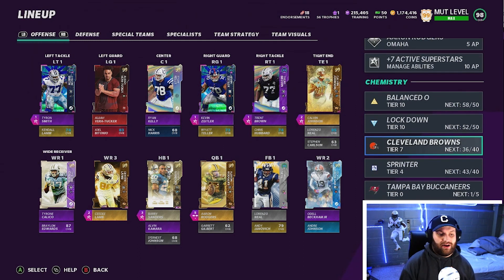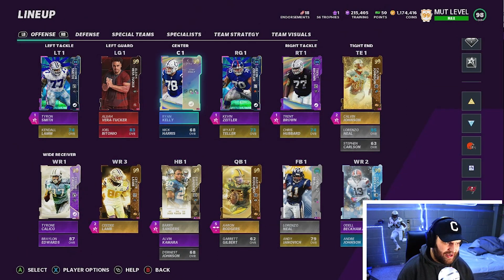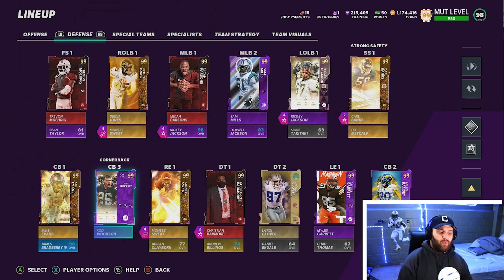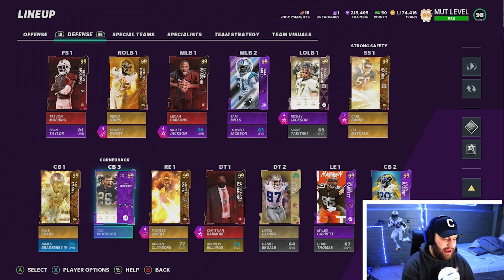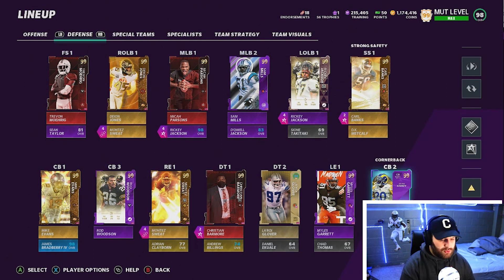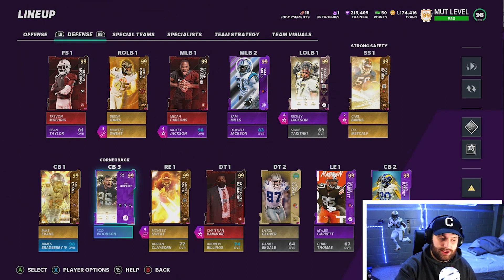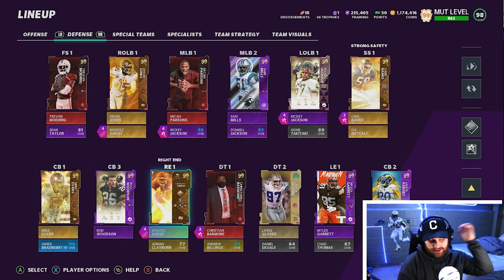We have 36 out of 40 Browns chemistry — I'm a Browns fan, but not many Browns actually play on my team besides Odell and Kevin Zeitler on offense. Moving over to defense: our corners are by far our best position. I love Mike Evans on next gen — I think he's a top five corner there. I probably have the top two or three corners in the game. Most people put Jalen Ramsey at number one, and I agree — I also have Rod Woodson, who I think is number two or three.